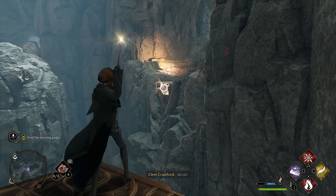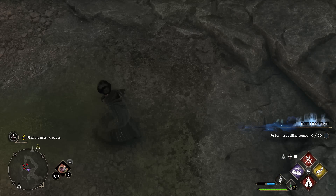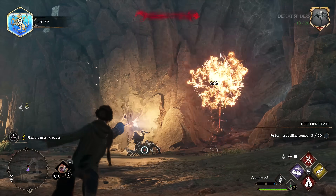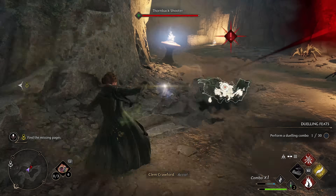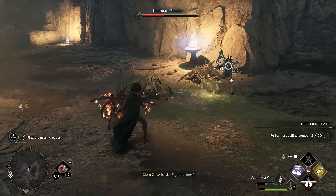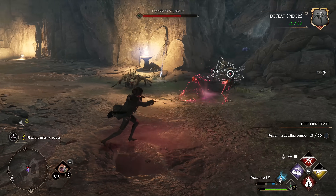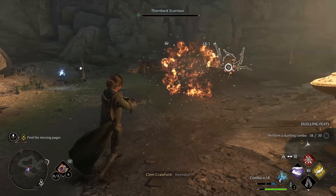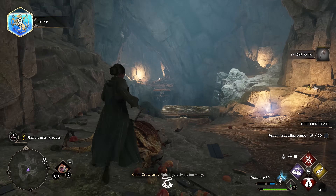Now we can go over here. Got to search it all. I may not do every side quest when we get to an area like this. Fire does a lot — gives you a long time to dodge, which I really like. Eight legs is simply too many.